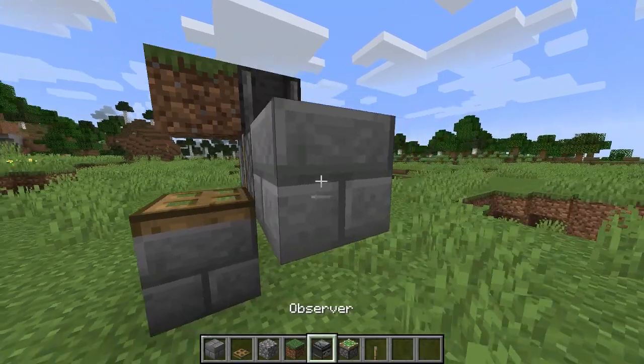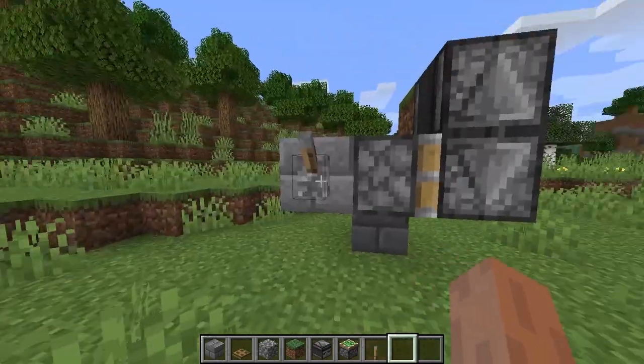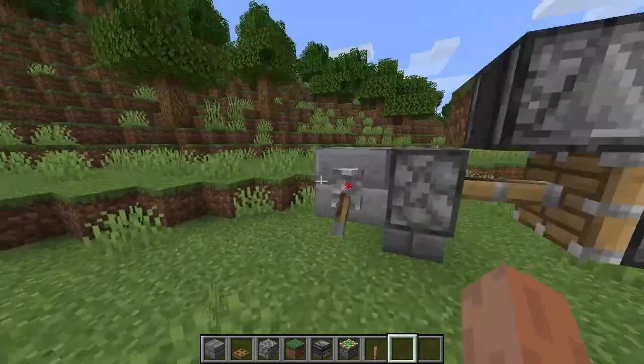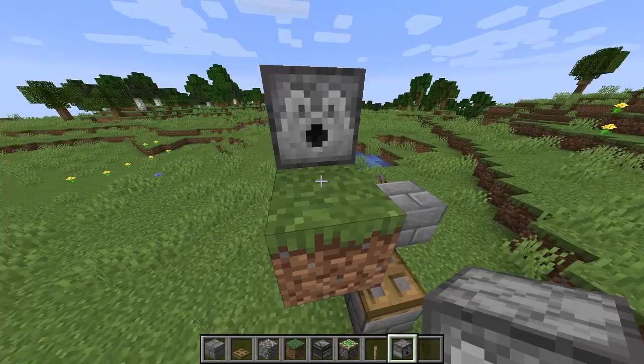Grab a lever and come around the side of this block and place it there. This lever turns the machine on and off — you can see it stops the redstone pulse and then turns it back on again. Now grab a dispenser and place it on top of the observer, facing the grass block.